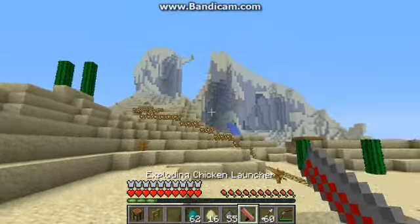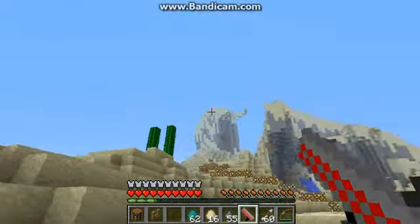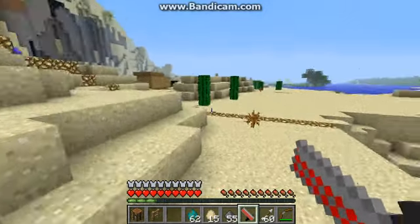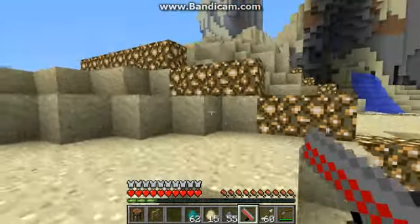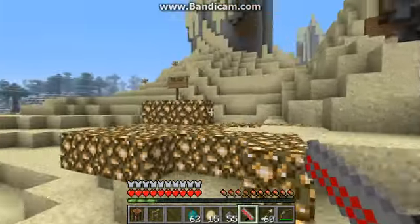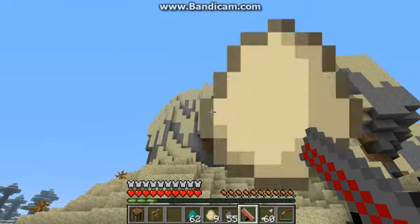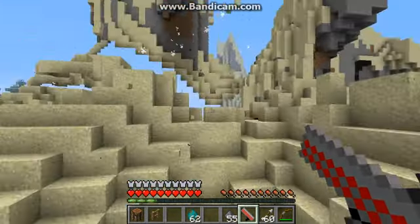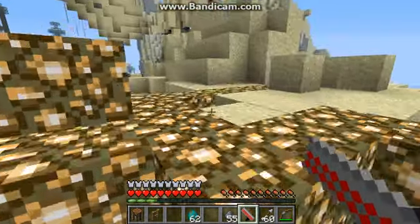This thing is pretty much the chicken egg launcher, except you don't blow yourself up. You can shoot the eggs. He wants me to go over here. He changed it up a bit — he used to want me to shoot there but it blew up. Anyways, it blew up the mountain.